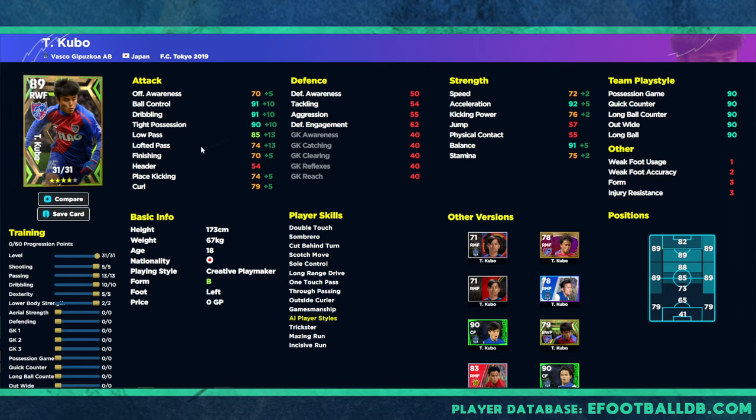We have 31 levels to go — we pumped five into shooting and 13 into passing to get passing up to 85, with finishing at 70. This isn't going to be a huge card for finishing; it's more of a facilitator, sitting in the pocket using that creative playmaker style to make runs and get on the end of stuff. The big focus is dribbling and passing. We pumped dexterity up to 92 — acceleration and balance will be over 90, which is huge. Stats are insane: 91 ball control, 92 acceleration, 91 balance, 91 dribbling, 90 tight possession, 85 low pass with one touch pass. This guy could be an absolute menace.